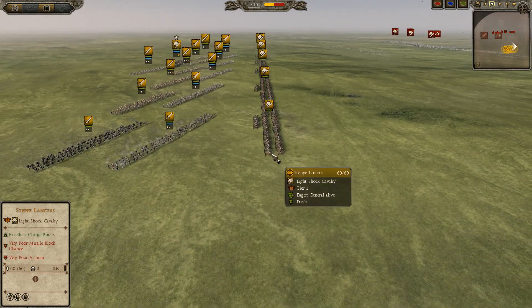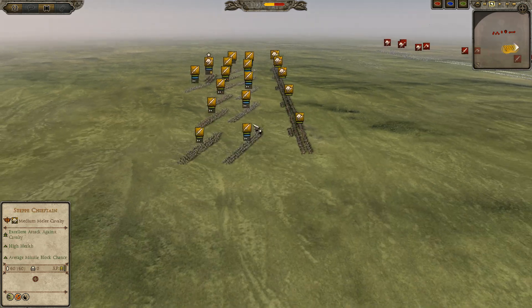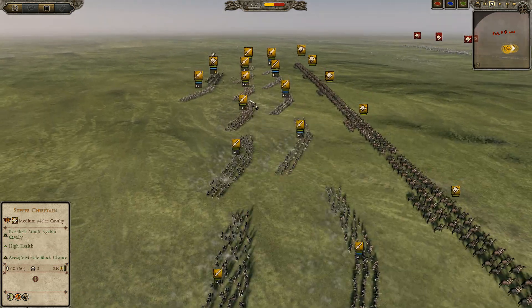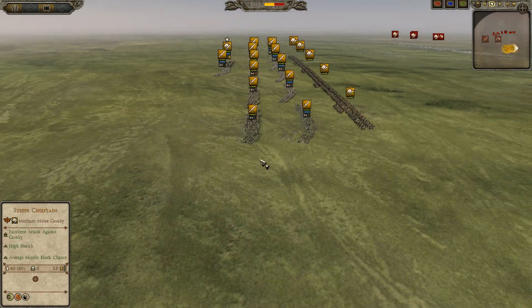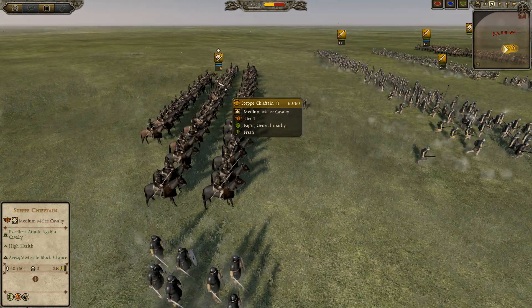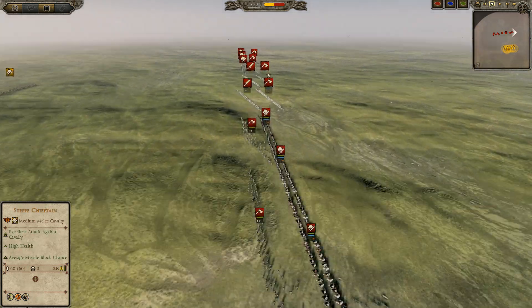Up front we see 5 Steppe Lancers, backed up by 5 Bosporan Warriors and a lot of Ur Warriors — 6 of those. The ones in the center seem to have Bronze 1 grades, a decent choice. All the way in the back we have a Bosporan infantry and of course his general.